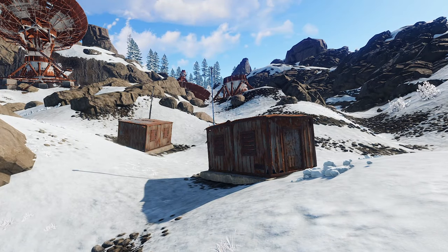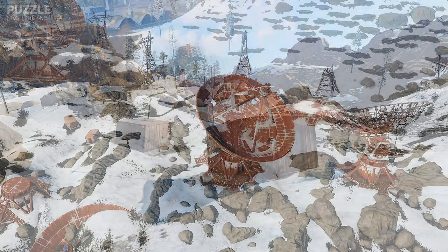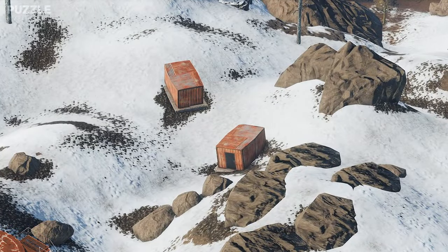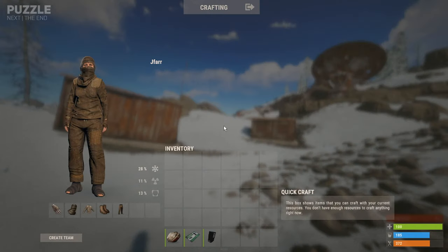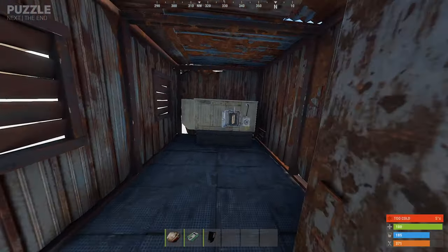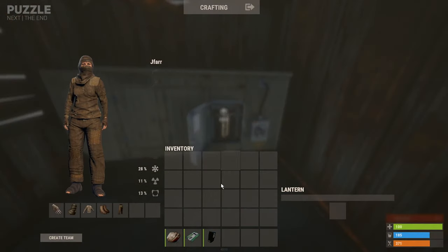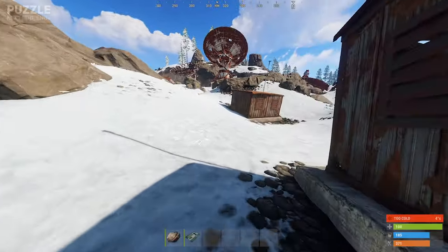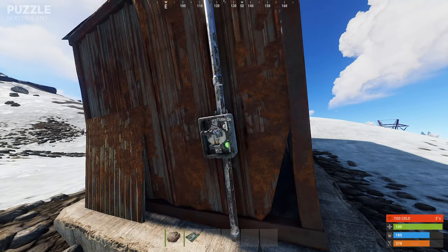The puzzle for the Satellite Monument can be found within the two metal shacks located away from the direction the complete Satellite Dish is pointing. For this monument you will need a single green keycard and one electric fuse. You will want to first locate the metal shed with the openable door which contains the fuse box. Insert your electric fuse followed by turning on the power with the switch located on the outside of the metal shack.